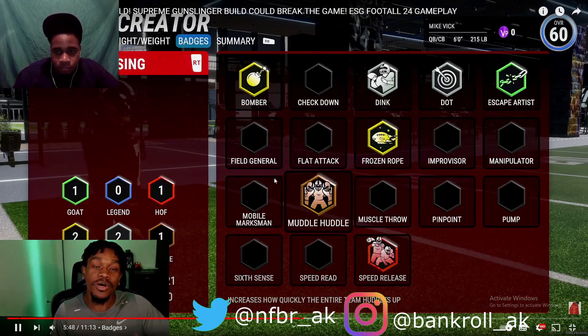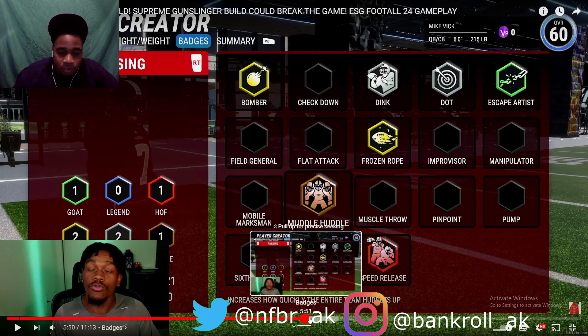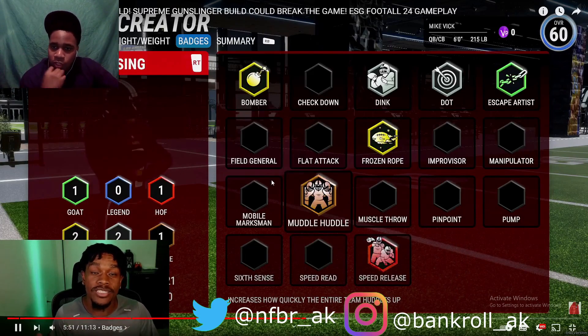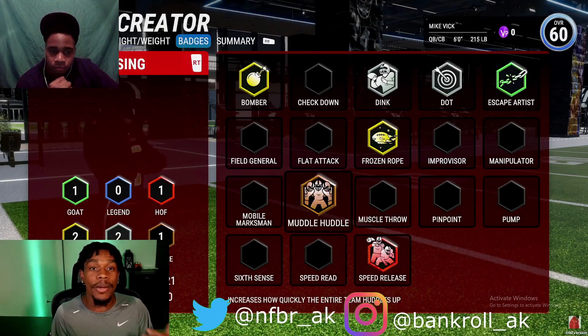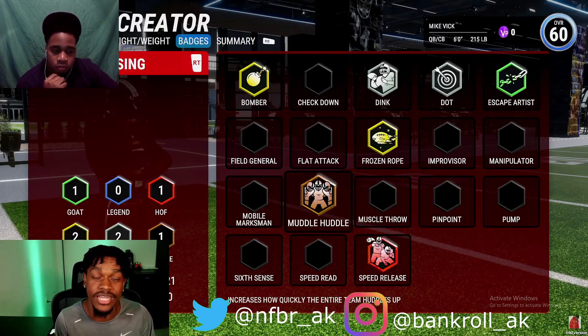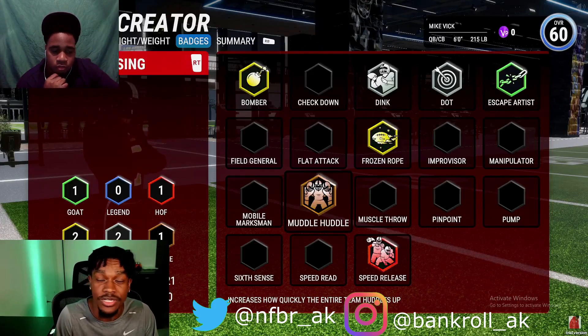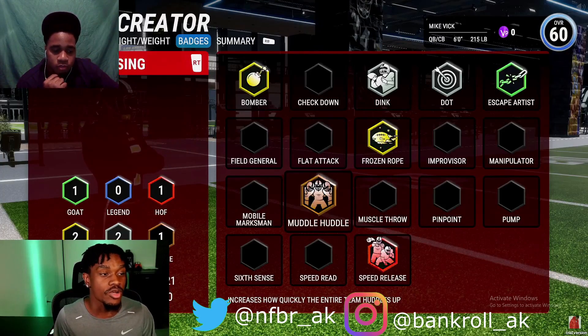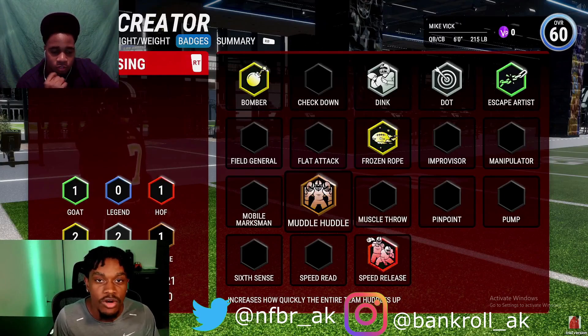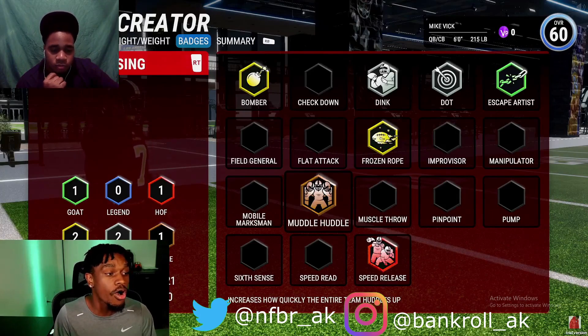The last thing to talk about with this Michael Vick build is the badges. Keep in mind badges in this game do not work like Madden or 2K — they don't give you superpowers or make the game super fluky. They just basically enhance your stats, boost them by plus one, plus two, plus three. Also keep in mind there's no X factors or takeovers in this game, so there's no way to go into a zone and start going crazy.